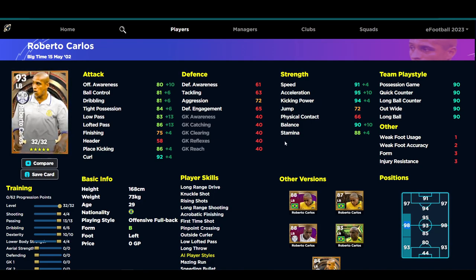It's going to be all about getting the ball into the box or bombarding runs in. Usually you have to pick whether you want a passer, a dribbler, or somebody with a really good engine — Carlos has got everything for a left midfielder. On top of having 92 curl and 86 free kicks with 75 finishing, he's also got 91 speed, 95 acceleration, 94 kicking power, 90 balance, and 88 stamina. That 88 stamina is going to get a boost into the 90 zone with the form arrow because he's got unwavering form.